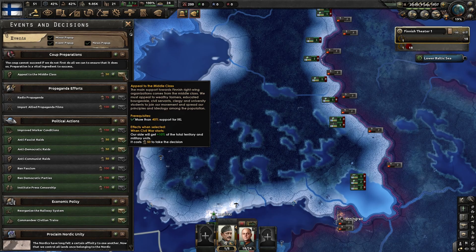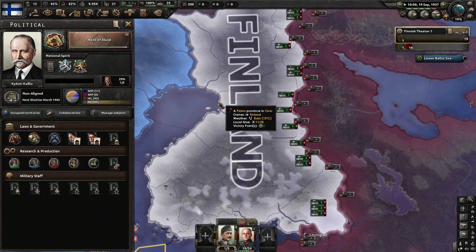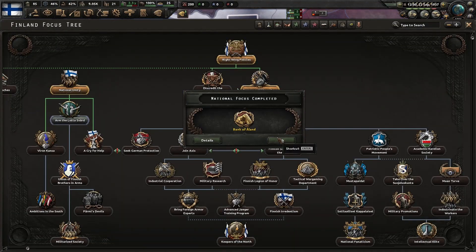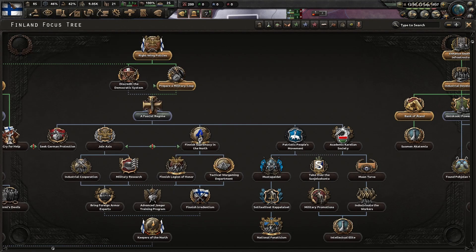Let's go to the final coup preparations. Our coup preparations are all solid — we've got the guns, the military and middle class support. Now there's really only one thing left and that is to do this focus and see how well it goes. Fascism popularity is up ten percent.